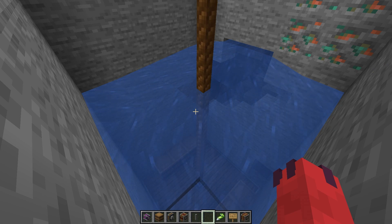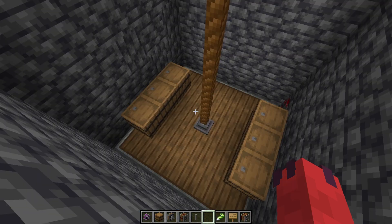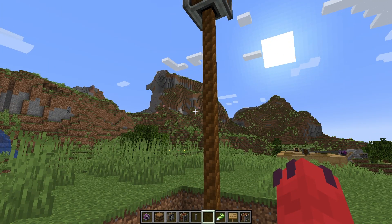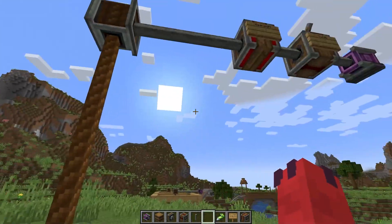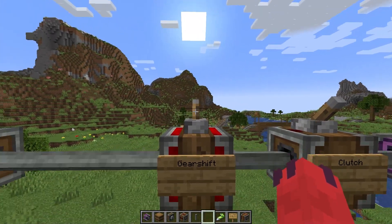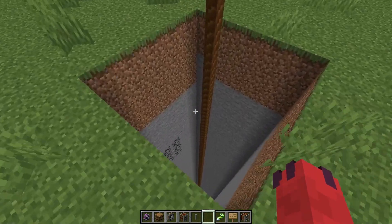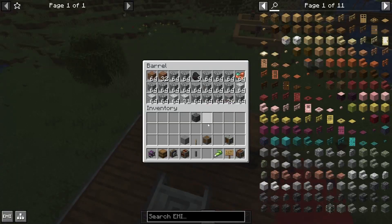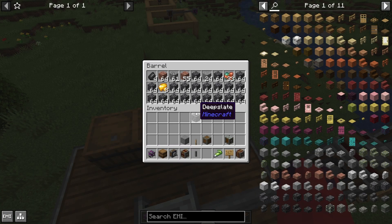Once your little quarry has reached the bottom of the world, it's time to bring it back up. From the surface, you'll know it's reached the bottom when the rope stops moving. The rope is textured, so whenever it moves you should be able to see it moving downward. Once it stops, you can flick the gear shift — remember, the gear shift is the one that switches the direction. If you flick the gear shift, it will start making its way back up. Once your quarry has returned to the surface, check the barrels to see what it's got. It's going to be a lot of stone and probably deep slate, but if you're lucky you probably hit some diamonds or other metals along the way.